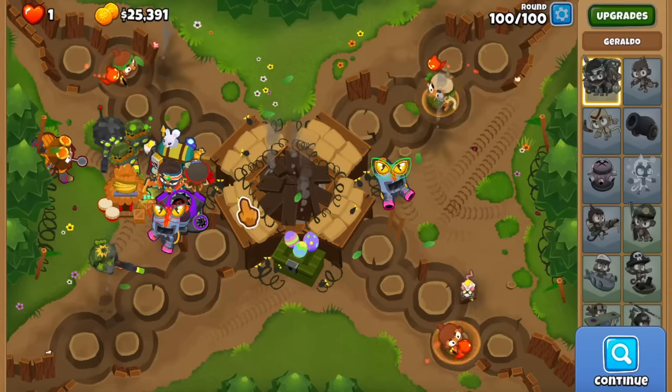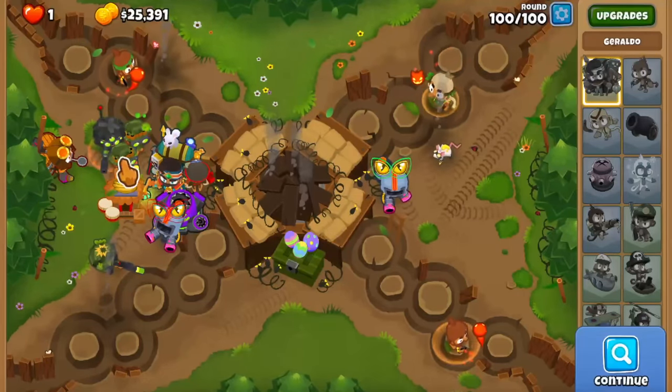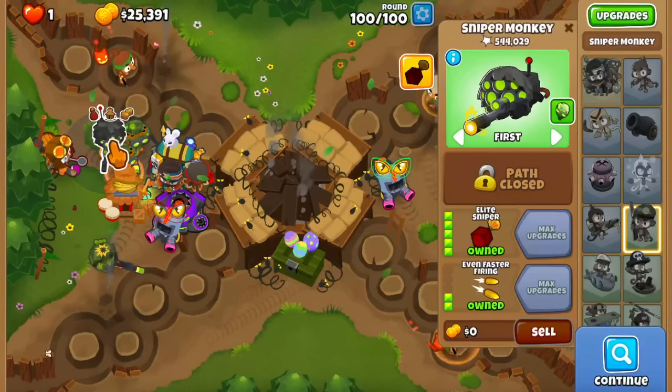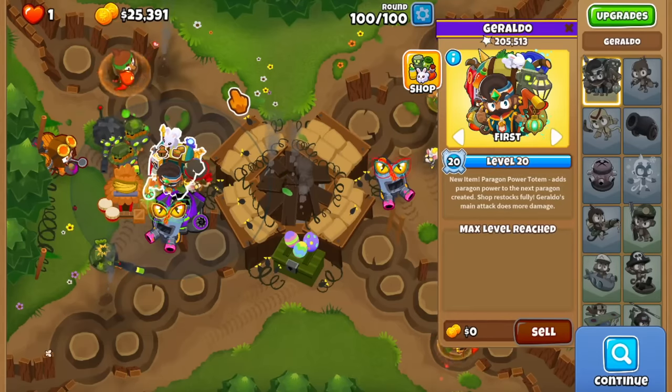There goes round 99 — not even close. With about $30,000 left over, let's spend some cash. I don't think the super glue is necessary — let me use the active ability, rejuve, use the ability again, rejuve again, and use the ability again. Let me just Maelstrom once so we deal with all the guys on the inside — and there it is! A 4-0-0 insta drop — how often do you see that? Let's check the pop counts: the Carpet of Spikes has 743,000 and this sniper has 544,000.